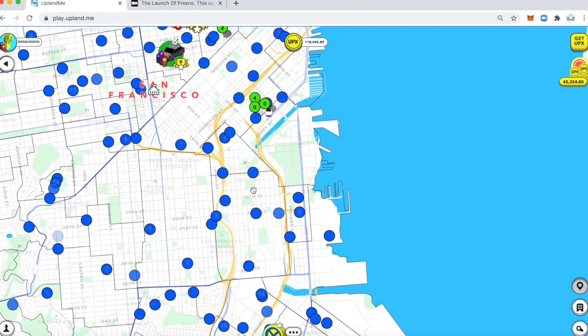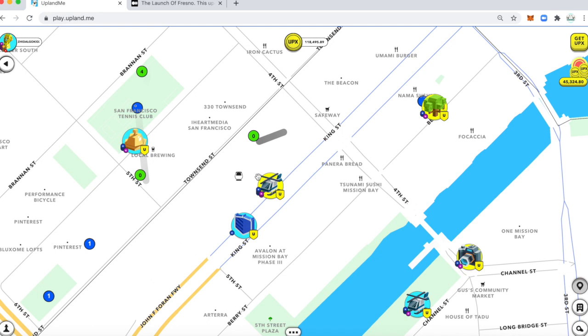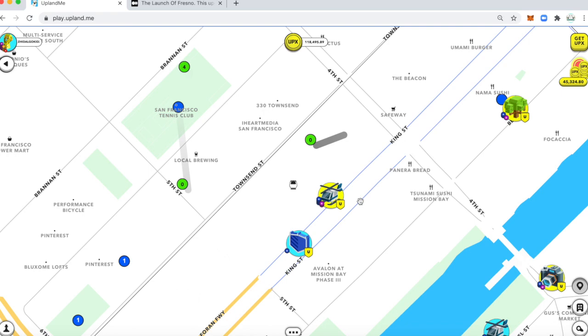There are two ways that you can utilize the train. One is if you just click on the train terminal, which is this icon right here — you can go to the train terminal.